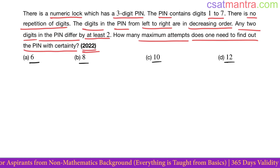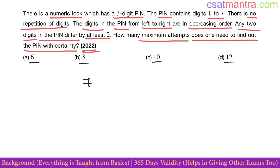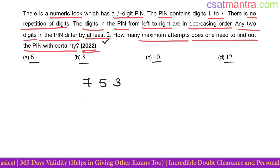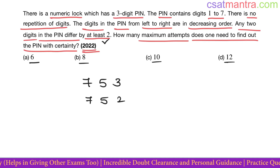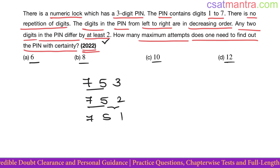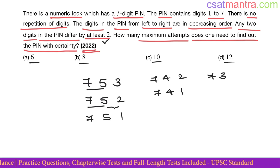We can manually count. If the first digit is 7, what is the possibility for the middle one? 5 — they differ by at least 2. So 7-5-3 is one possibility. 7-5-2 is also one possibility, differing by at least 2. And 7-5-1. These are the possibilities with 7-5 as the first two digits. Now 7-4-2, 7-4-1, and 7-3-1.